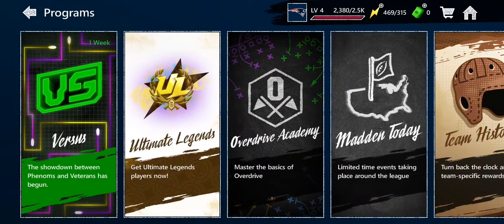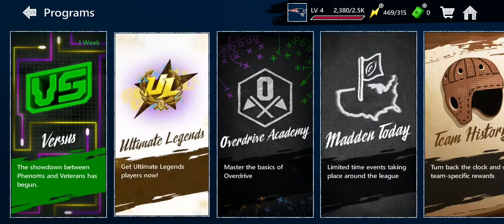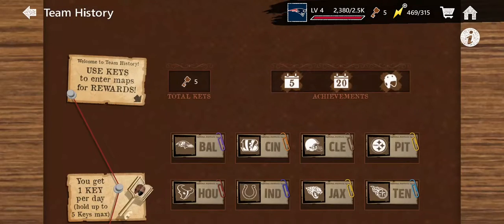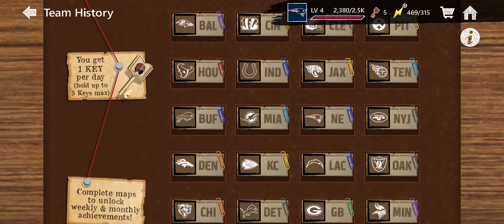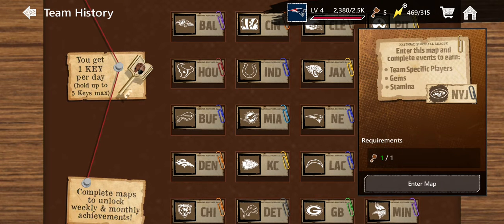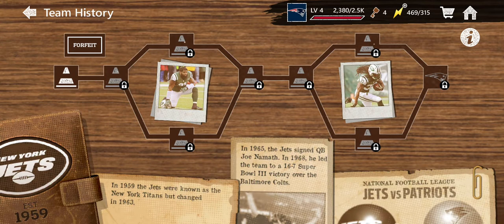Let's go to the team history. AFC East, we got the New York Jets. Let's enter the map. We got five keys because they give you a key every day. Formed in 1959 as the New York Titans, but changed their name in 1963. In 1965, Joe Namath signed with the Jets, which led them to Super Bowl 3 in 1968, where they beat the Baltimore Colts.